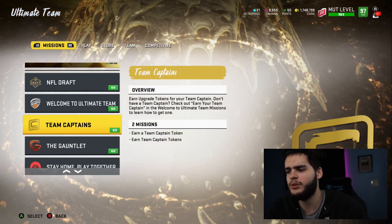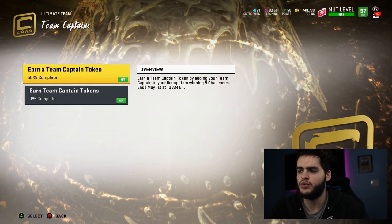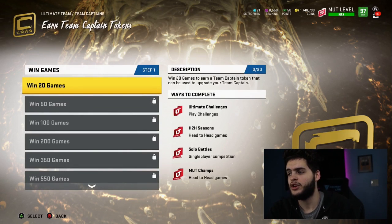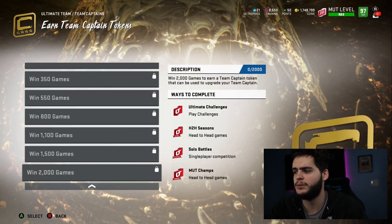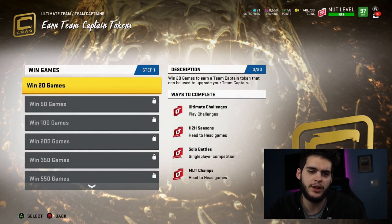Coming on down to team captains — earn upgrade tokens for your team captain. If you don't have a team captain, check out your earned team captain. Now would be the perfect time to reroll. Right now you can earn up to 10 team captain tokens. At 20 games, earn a token; at 50 games, earn 2. To earn 10, you'd have to play up to 2,000 games.